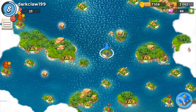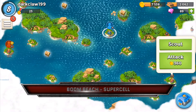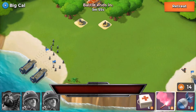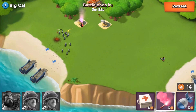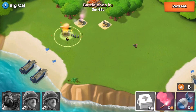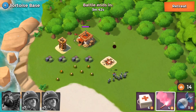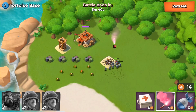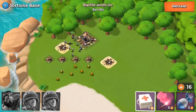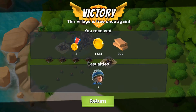If you're more the strategist, then Boom Beach might very well pique your interest. Set in a WW2-esque era, you control an allied force against the Blackguard. You start off by defending an island and from there you must slowly build your forces to rescue the neighbouring islands from Blackguard control. Supercell have done a great job with Boom Beach. The gameplay is fun, quick and you really get into it. One particular time I felt a sense of sorrow when the platoon I had been using for a long time all got killed. I felt responsible and bad that I couldn't have saved them.